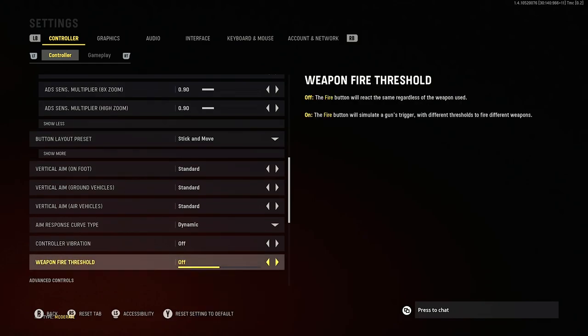Controller vibration I turn off, just for fewer distractions. Weapon fire threshold is a new setting to Vanguard and I've turned it straight off. When this setting is on, your trigger will respond and simulate a gun's trigger — you'll have different thresholds for how the gun fires depending on how far you press it. That's cool and realistic, but if we're just trying to get on top, we want to turn this off and have the same reaction every time regardless of the weapon used.